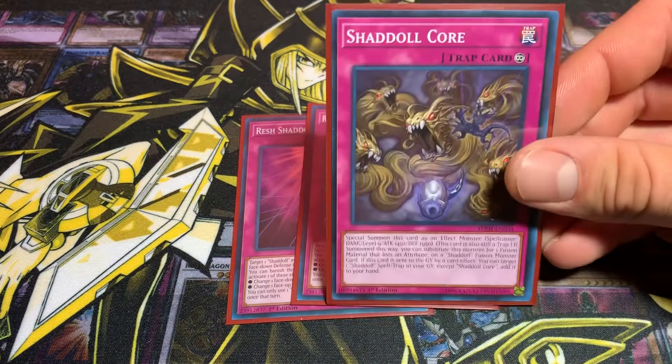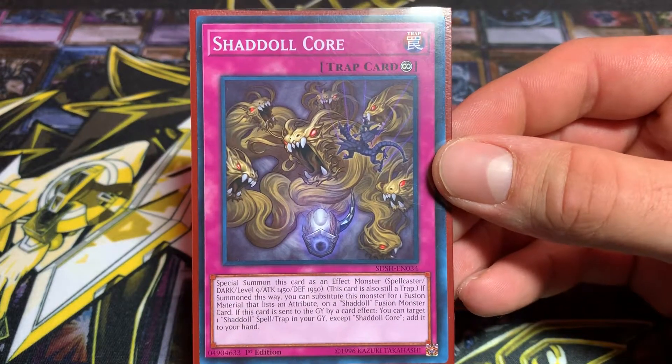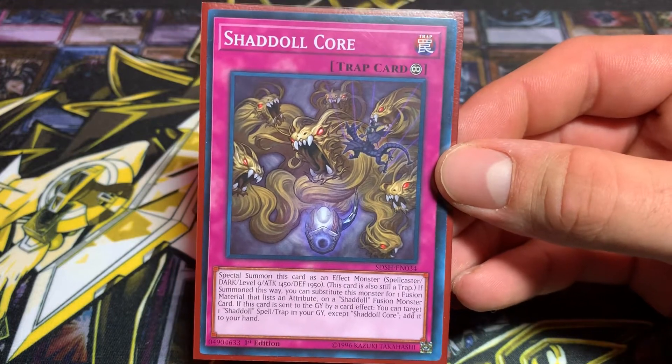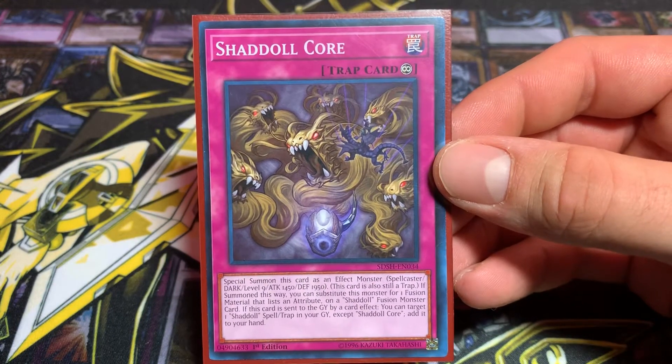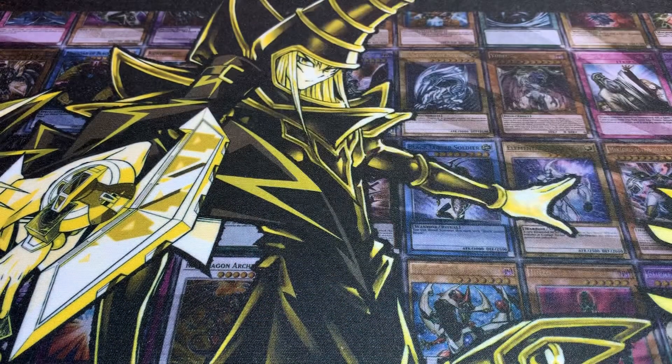The last card of the deck is one Shadoll Core — helps you get out your Griska. And that's about it folks for the main deck — a 40 card main deck.